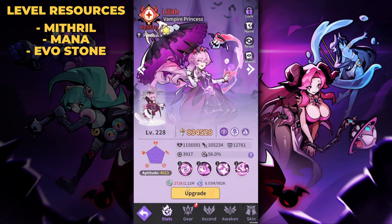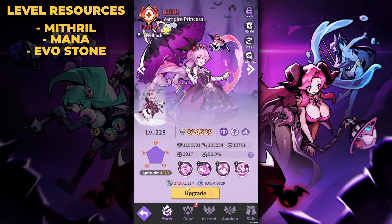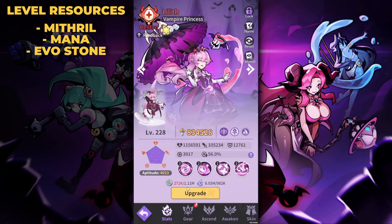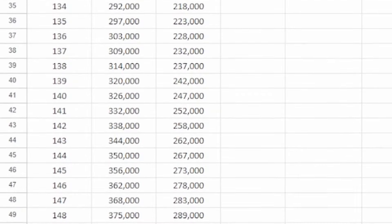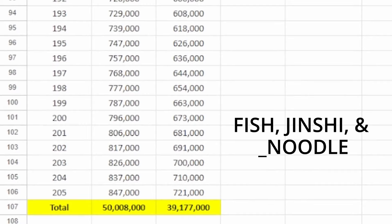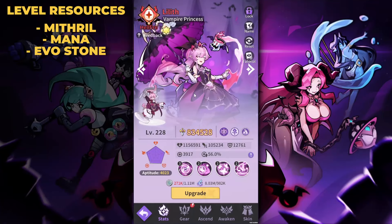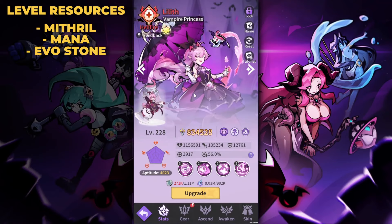I'll be using both my beta account — just over a month old — and my global account, heading into week four. To go from level 1 to 205, which is a 9-star requirement not including evo stones, is roughly 50 million mithril and 39 million mana. This has been documented by players from the Discord — shout out to them. It's an idle gacha, so it's going to take time unless you're spending money, and even then it's still slow.